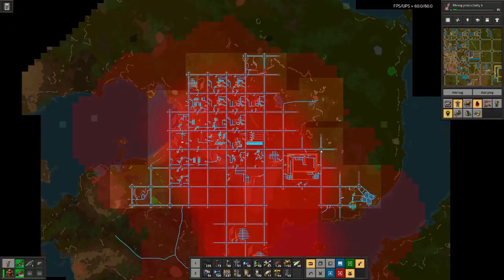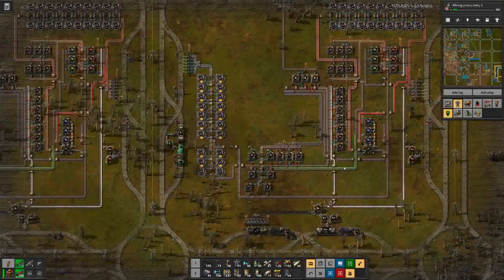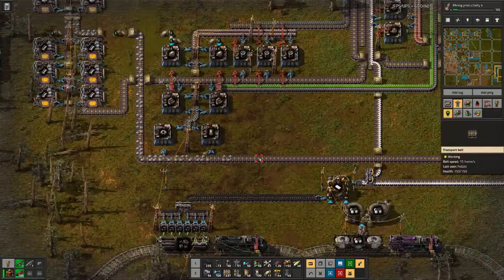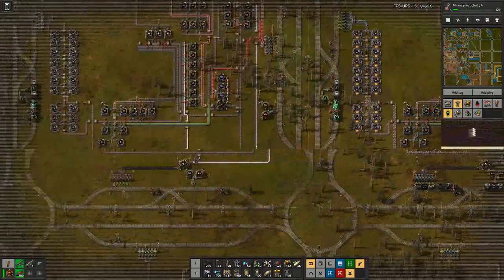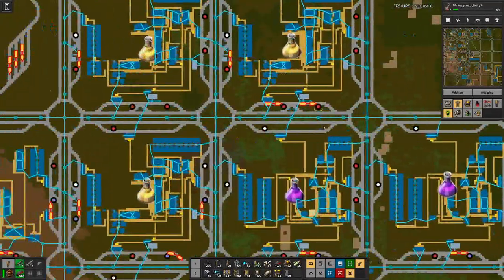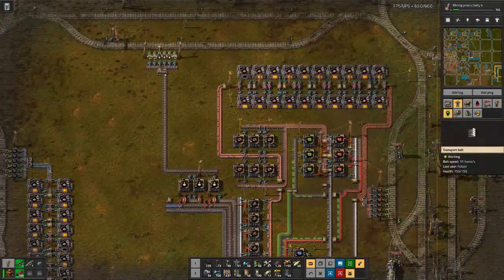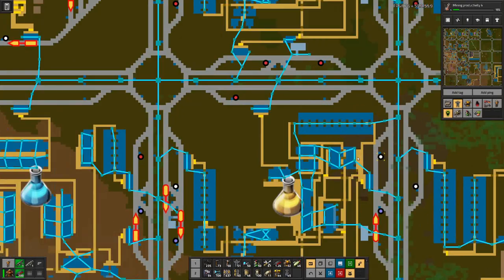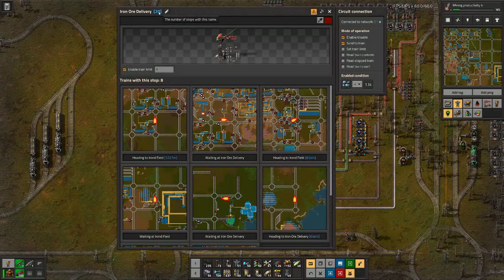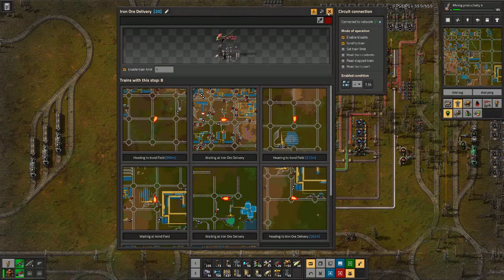Let's see what the reason for that might be. I can see empty belts. Looks like we had a shortage of iron here, or iron ore — yeah, here we are missing iron ore. We have 20 stations to deliver iron ore and we have only 8 trains doing the delivery.